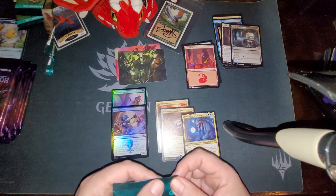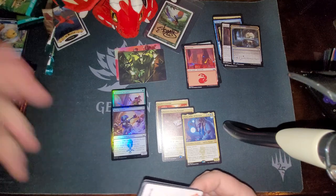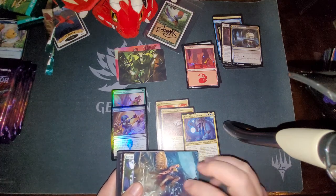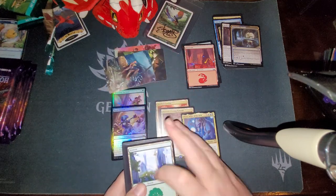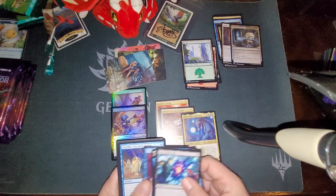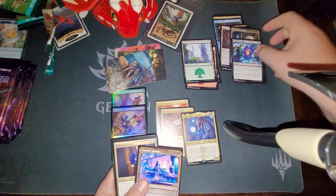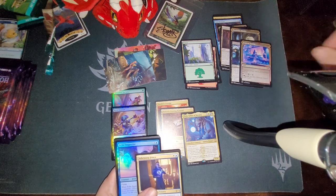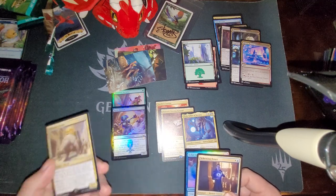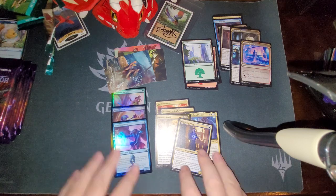Last pack of the New Capenna, and then we're going to jump into Modern Horizons 2. We have a Skyway Robber art card, our basic land, commons, a Charm, a showcase, Scheming Fence, and an Echo Inspector. And a Treasury Roll for our list card — interesting.